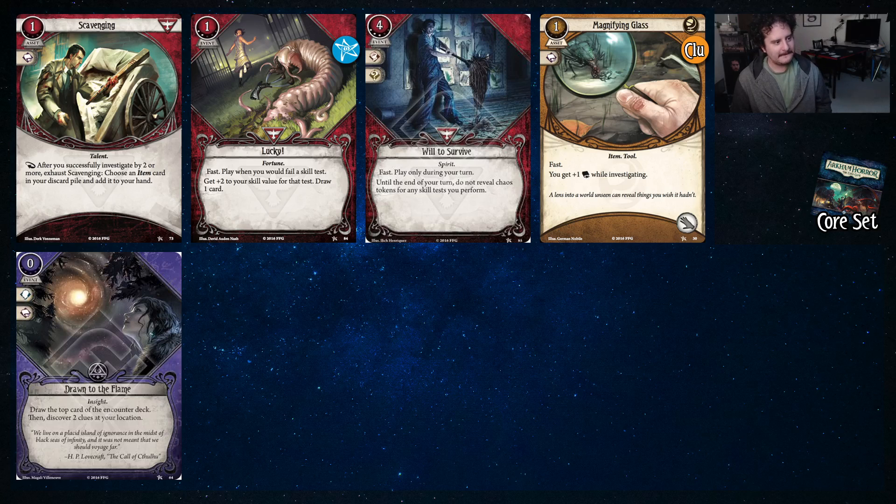Moving to Dunwich: we got Scavenging here. Duke having four book for two investigations per turn, if that's what you want to be doing, lets you trigger scavenging pretty consistently — it's basically a form of repeatable card draw to feed Duke or to commit icons to succeed your tests, especially later into campaigns. Upgrade Lucky draws a card, so cards that replace themselves are good here. Will to Survive is really nice for Duke — if you're going to do three things that turn, this lets you do all three for the cost of one card instead of three.